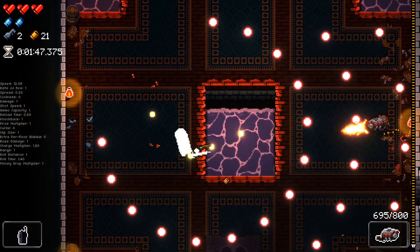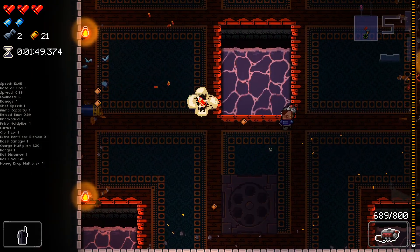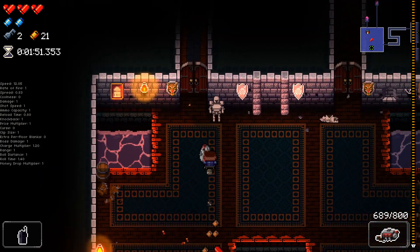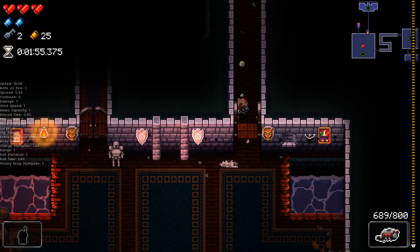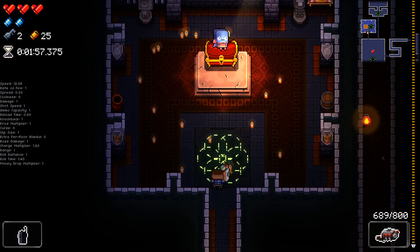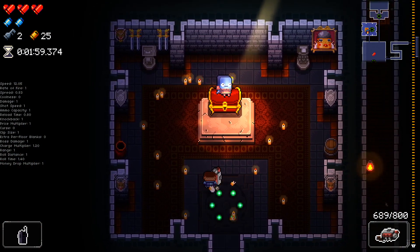I unfortunately did blow up the water barrel there and we might need that. I'll spawn in a water gun to go to the Oubliette — we haven't been there in ages, so I feel like I can do that.